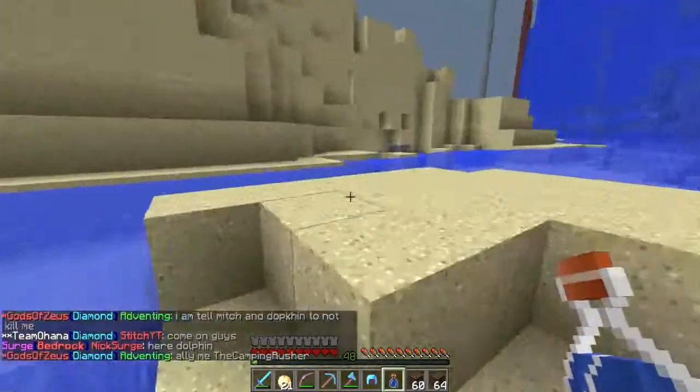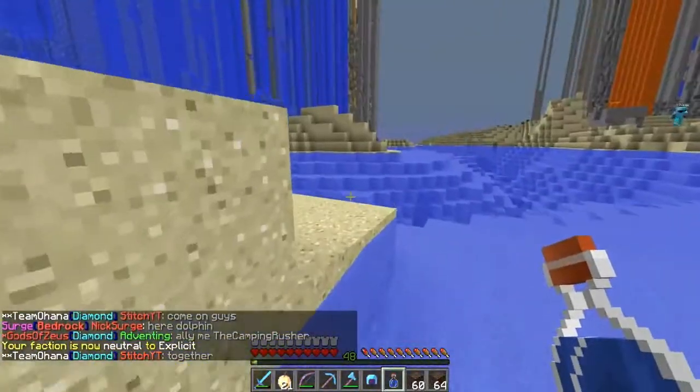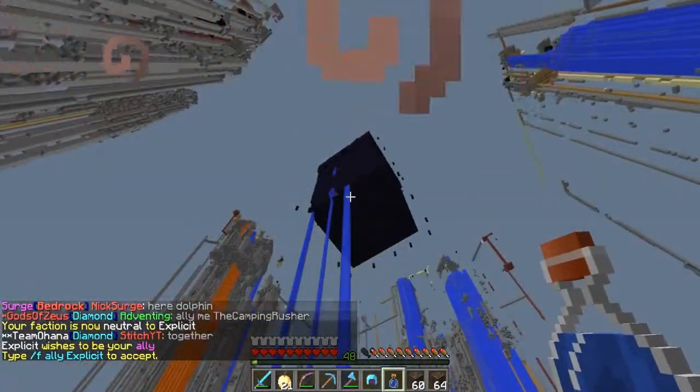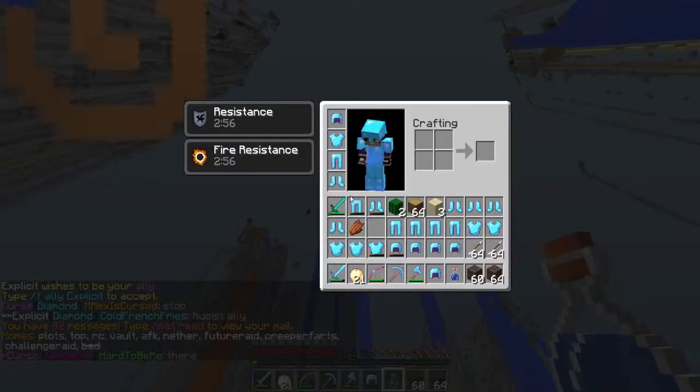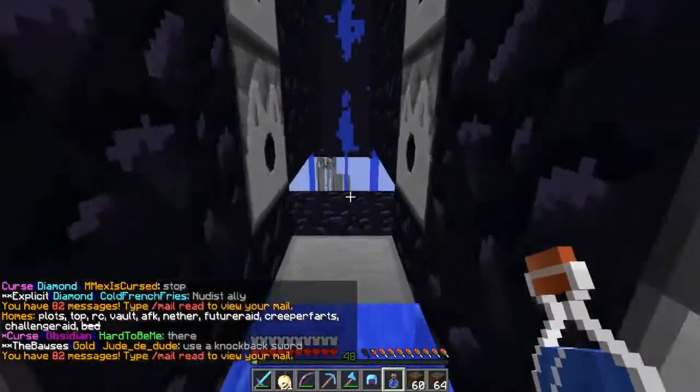I'm gonna see if there's a weakness. I assume they didn't miss a spot, but from what Strafe told me, he said they only have like a two or three layer obsidian wall — so if we do happen to get the Wither up there, it should be fairly simple from there. Yeah, it's really getting the Wither — that's gonna be the hardest part.